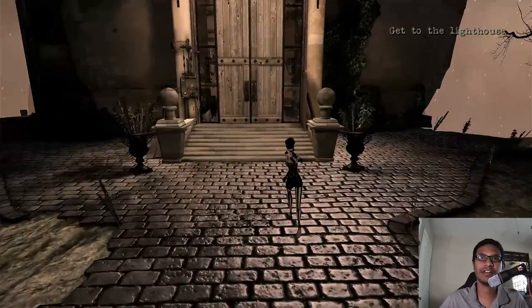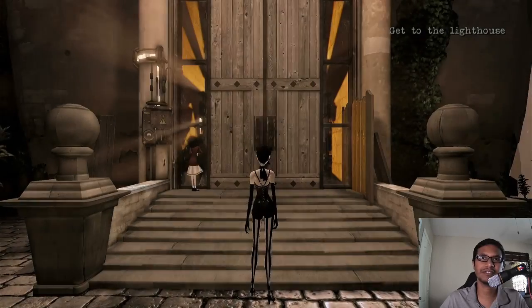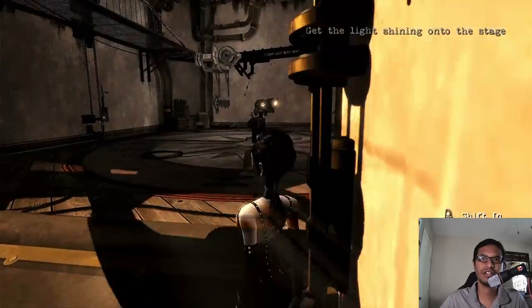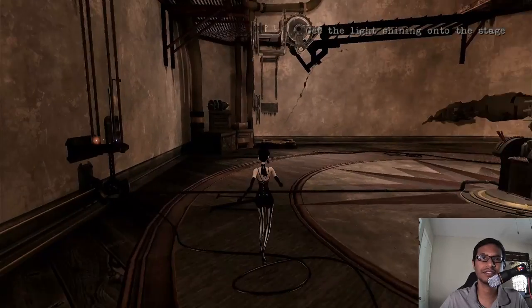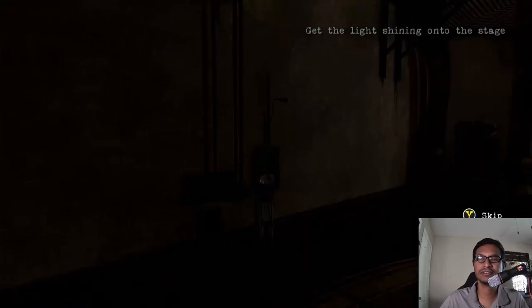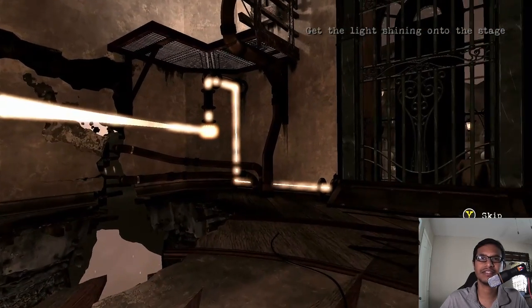Get to the lighthouse. There's a small cutscene here. To get to the lighthouse is pretty easy — you just stand at the corner and turn into shadow, get inside, and get to the real world. Now see there's a mechanism that you can activate, so interact with it. What this will do is activate this light source.